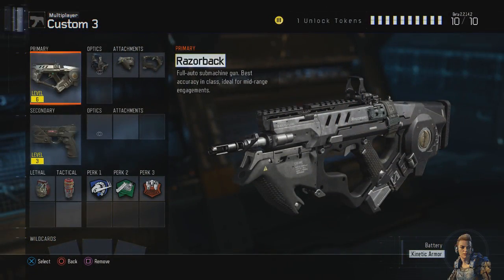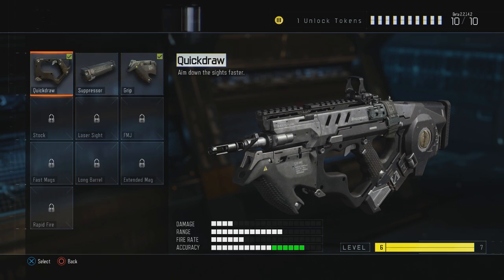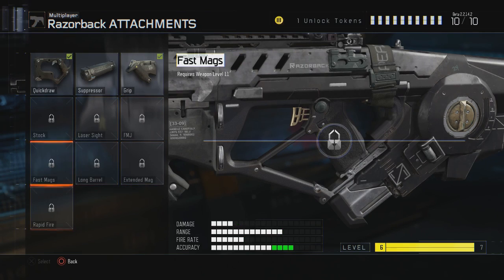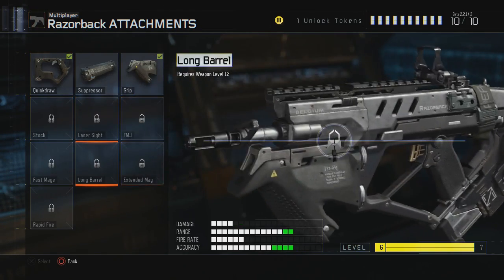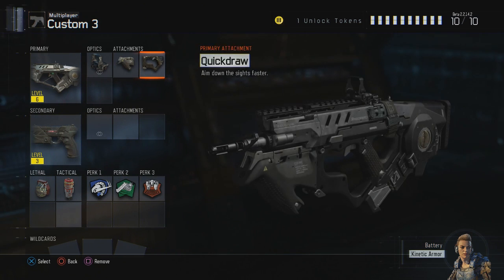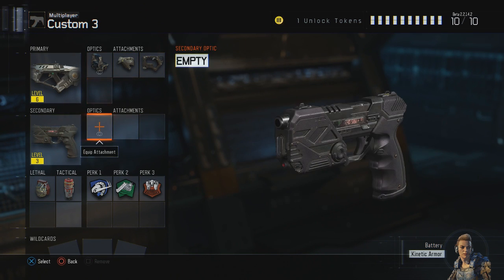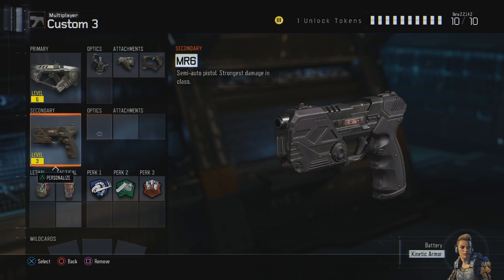For the class setup based around the Razorback, I'm going with a quick draw grip and a red dot sight for attachments. If I had unlocked it, I'd replace the grip with a long barrel for that extended range. For the red dot sight, it's personal preference — the iron sights on this weapon are actually really good, but I just prefer using it.